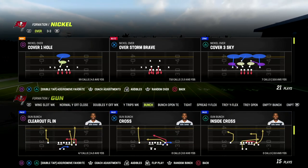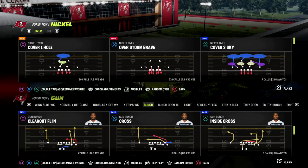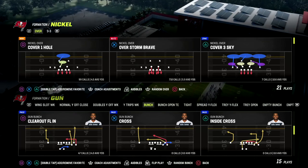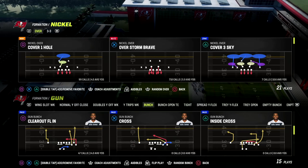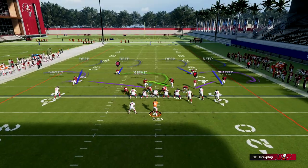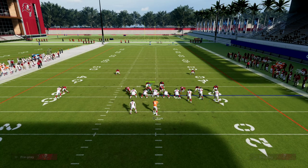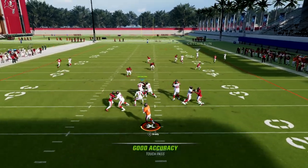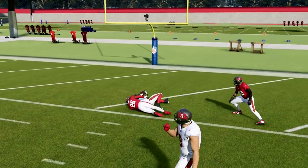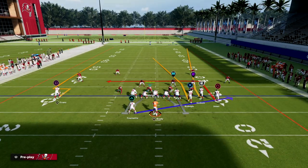Gun bunch is like my nemesis — I hate playing people that run gun bunch because it's absolutely a very powerful offense. I have two bunch ebooks in our Patreon membership. Washington is kind of the meta right now and we do have a Washington ebook. So Cover Four Quarters — we're going to show you the best match beater in the game. Literally all you're going to do is corner out this outside bunch receiver, and as you'll see, there will be nobody on the slot receivers — slot receiver wide open for a touchdown.